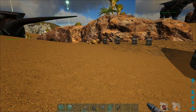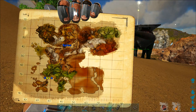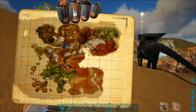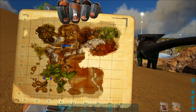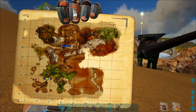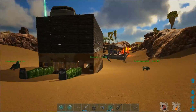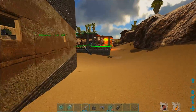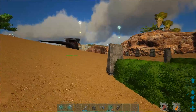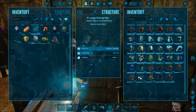Now to get an Arthropluera, we're going to need Woolly Rhino horns. We have to go to about 45 latitude and 45 longitude, roughly in that area. We need to kill some Woolly Rhinos to get those horns, so I probably should take my winter gear with me.